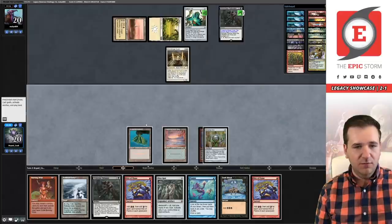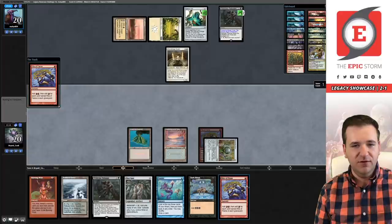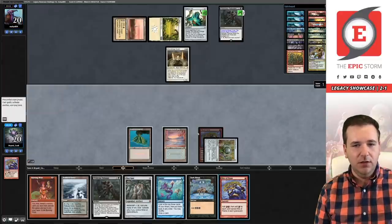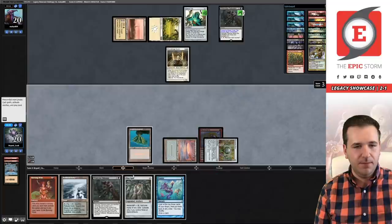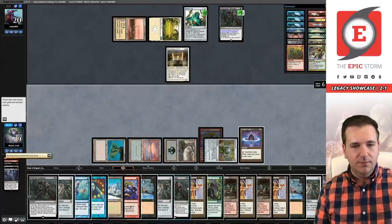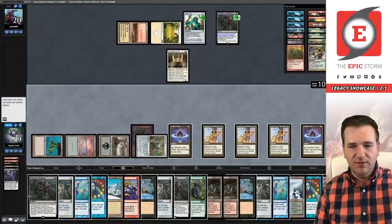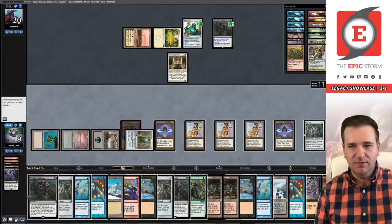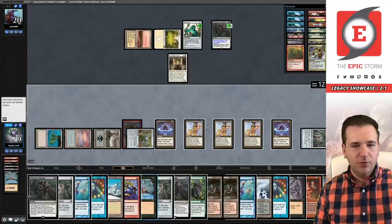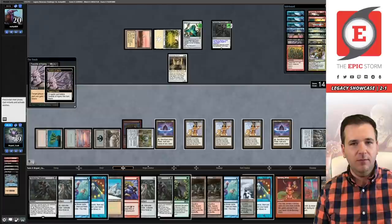Diamond — Rite of Flame, not bad. So what can we do? We're definitely going for it — do the free stuff that doesn't matter and then make decisions from there. Seven mana — we can Peer. Feeling pretty good about this now. Casting our Lion's Eye Diamonds and then our Petals — we've got this one. Storm eleven, Dark Ritual, Dark Ritual, Tendrils — and that's going to do it for game number one.